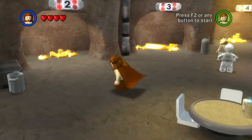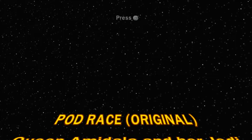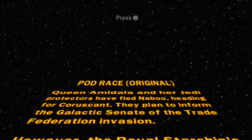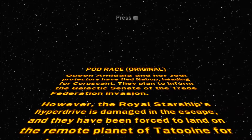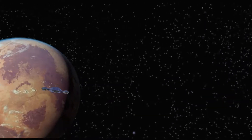For the most part it's exactly the same, but they did tweak a couple of things. One of the things they tweaked was the original pod race, which they've left in as a bonus room. I don't know if this is unique. Queen Amidala and her Jedi protectors have fled Naboo heading for Coruscant, planning to inform the Galactic Senate of the Trade Federation invasion. However, the royal starship's hyperdrive is damaged and they've been forced to land on the remote planet of Tatooine for repairs. I think that's the same text as the pod race. I'll let the cutscene go.